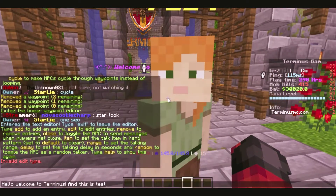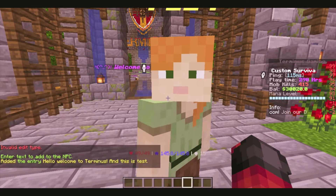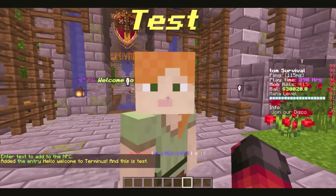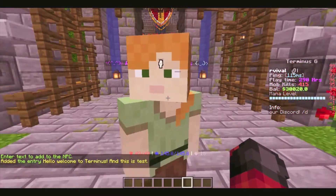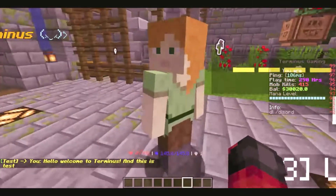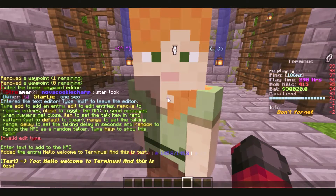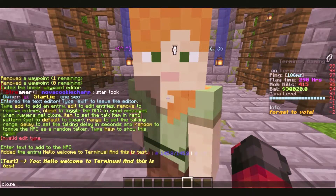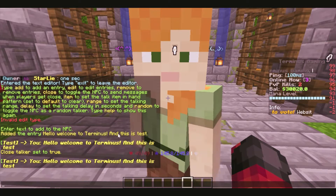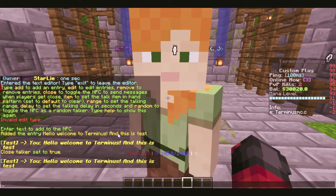After I click add — and you have to do 'add' first, you have to put 'add' and then the text you want to add — it'll add, just like that: 'Hello, welcome to Terminus. This is a test.' Now this text will not show up unless you right-click the NPC to get that text from him. If you want your NPC to speak to a player whenever they get close or within a certain range, you can definitely do this too, just by typing 'close.' So now anytime I get close to this NPC, he will speak. I believe the original stock range is around three or four.